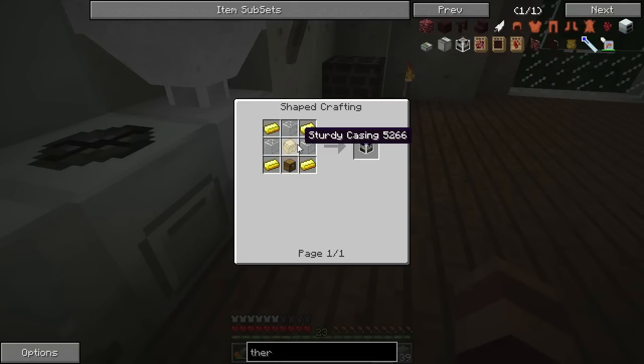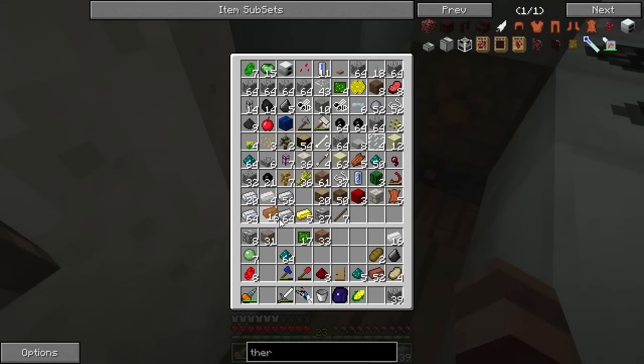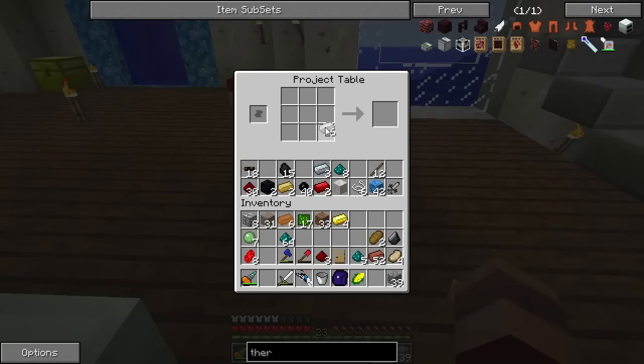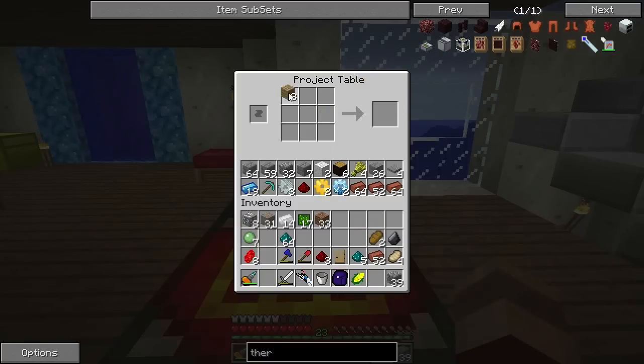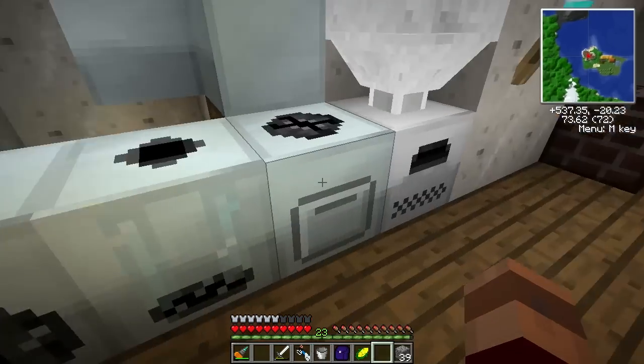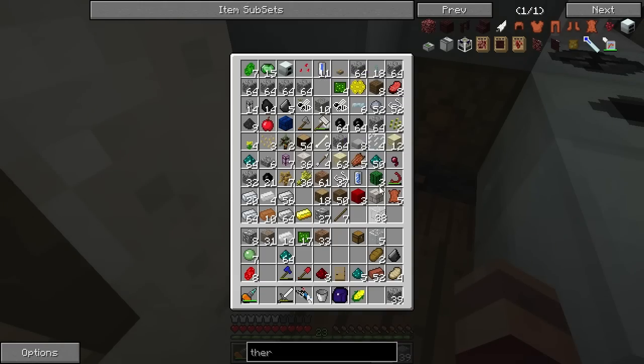Thermionic fabricator. We need sturdy casing, which is bronze, and some gold, a chest, and some glass. Let me dip into my stuff here — we've got just enough gold. This is the standard forestry recipe — this is what you'll be making for almost all of the forestry machines. And we'll need some wood, a chest, and glass. That's more than enough.